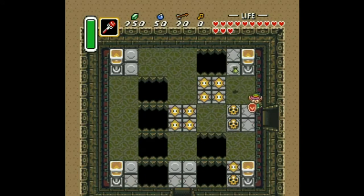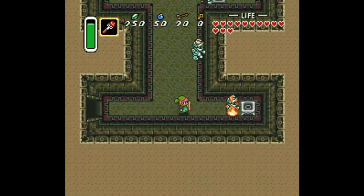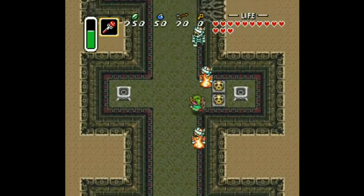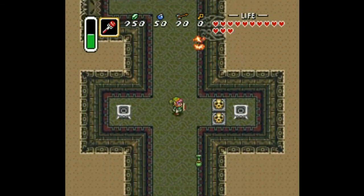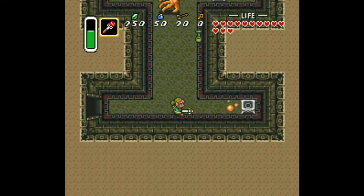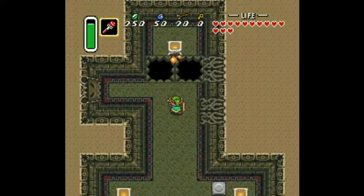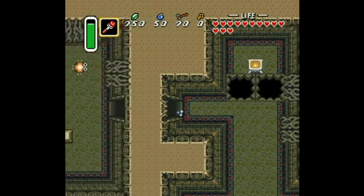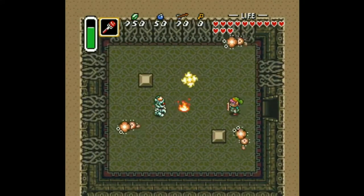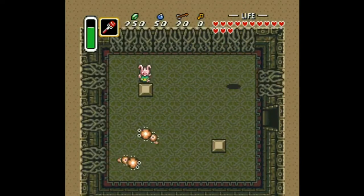These interchanging tiles that move the pits around on the floor were very cool to see the first time I played. That's the Tower of Hera where the Moon Pearl was - that was pretty cool. You can destroy these mummies more easily now with the fire rod, and instead of using the lantern you can just shoot the torches to light them up quicker.